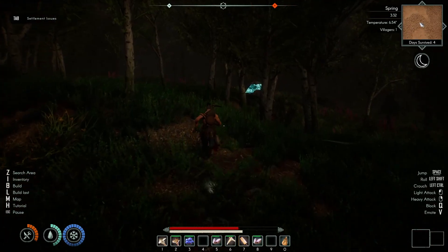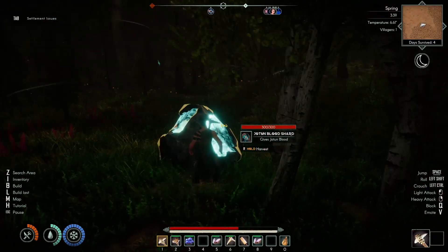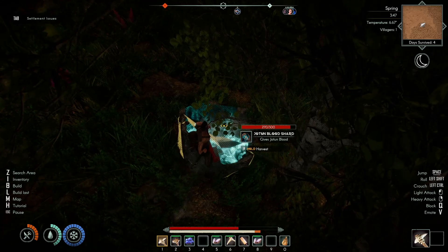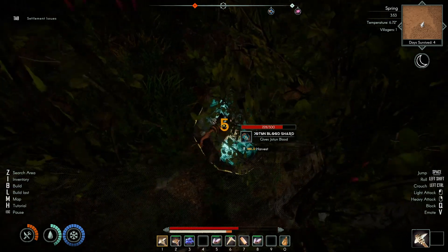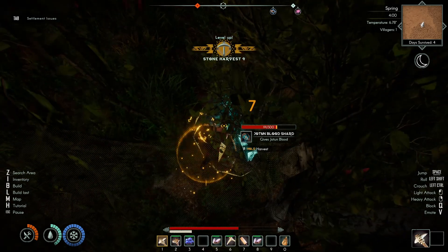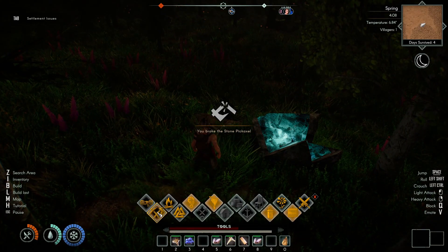We need five of these in total for another villager. And our next villager is going to be... oh, there's one right there as well. So I think we can get... don't hit. Hold. Jason's blood - yeah, that's Jason's blood. So we will just mine these. Ah, we broke our pickaxe. That kind of blows.